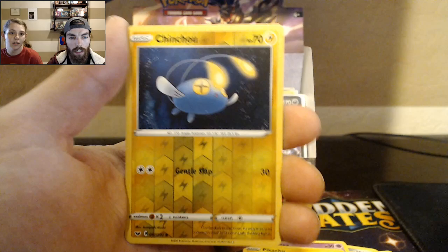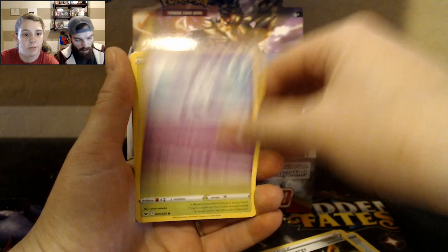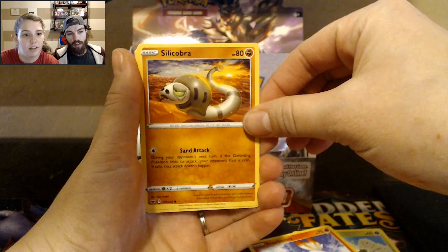Did I just get one? I think I just got one. Chinchow and Drumpa. Drizzle. Energy. Ponyta. Cottony. Scorbunny.